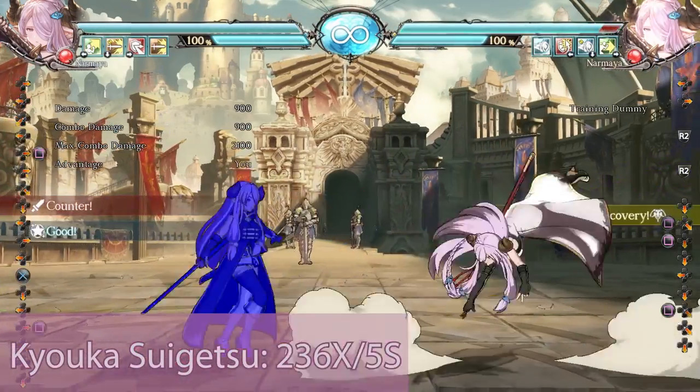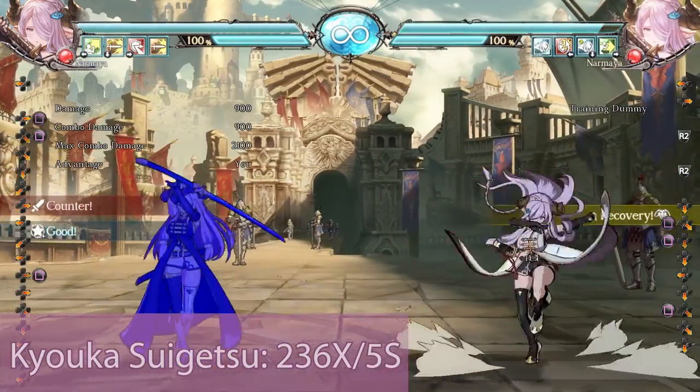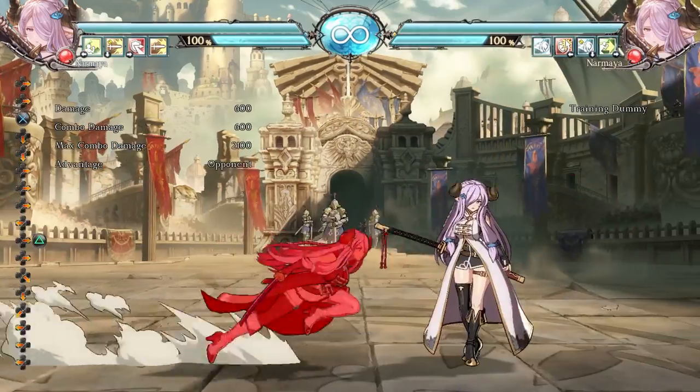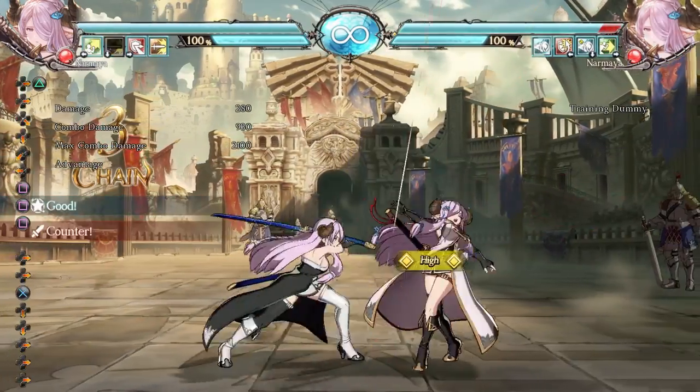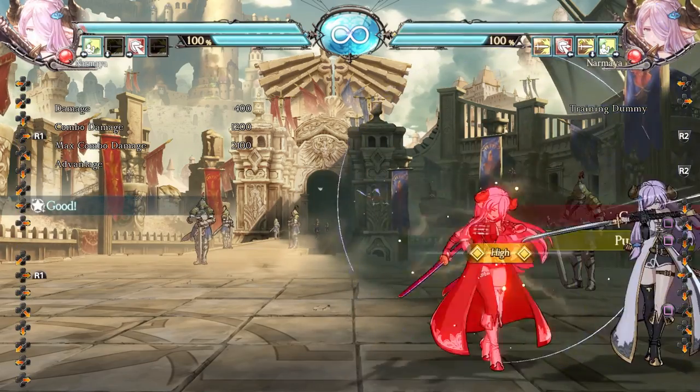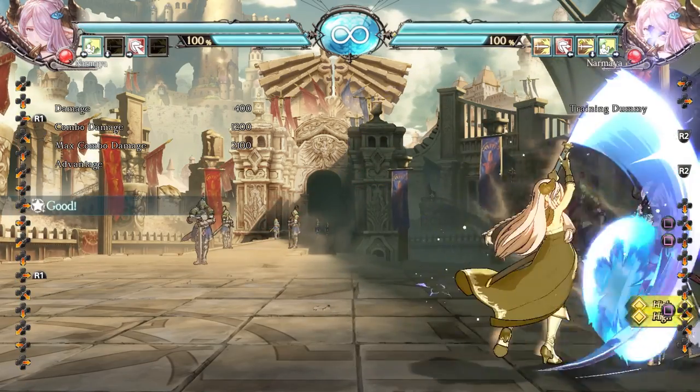Kyoka Suigetsu is a lunging attack that acts as Narmaya's main combo ender. Her L version is safe at max range, making it a great neutral skipping tool. The M version is for non-meter hit confirms that lead to soft knockdown. Her H version can lead to massive damage if done in the corner, but is unsafe to most of the cast if blocked.